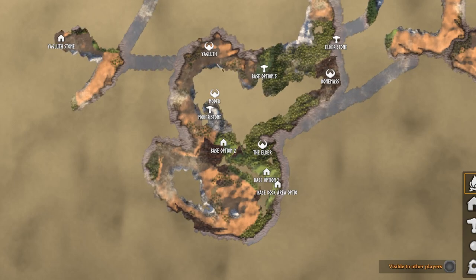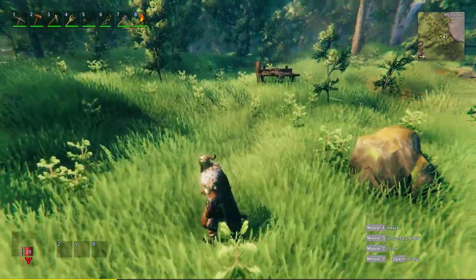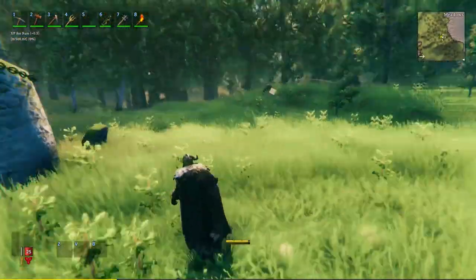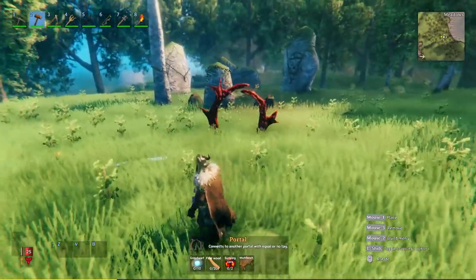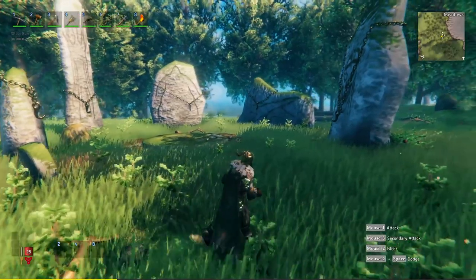So all four bosses after the first one are located in the same area. After you've defeated the Eikthyr boss, I recommend putting up a portal nearby the altars here, because you're gonna be traveling from this point onwards down to the bottom side of the map. Build a portal right around here so that you can come here quite frequently to hand off the trophies to these giant stones.